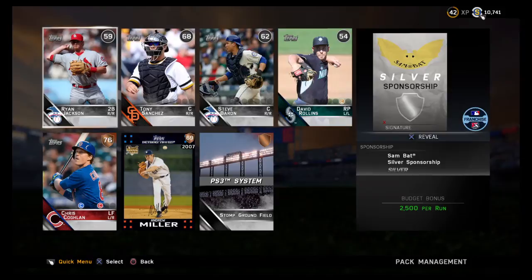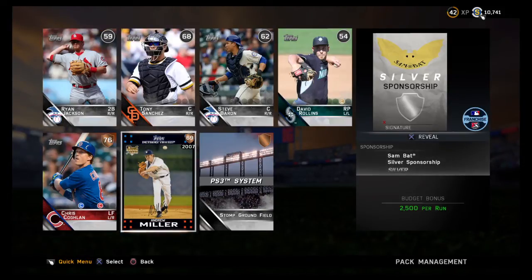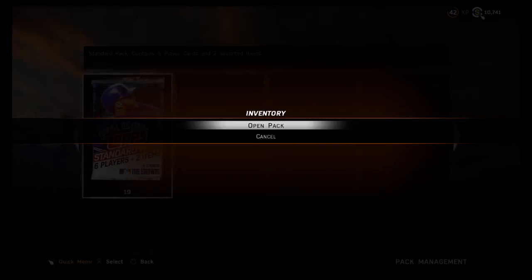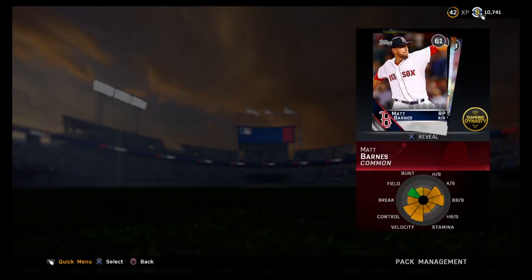Alright, there's a little something with the Miller. Ryan Jackson — some of these guys I might have to write their full name because I'm like, who? Steve Barron — I legitimately never heard of Steve Barron, and I write about baseball players for a living. David Rollins, Chris Coughlin. That Miller will make the rotation almost certainly. Man, if we can just get one diamond, I don't care who it is.